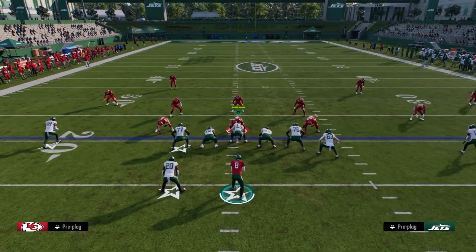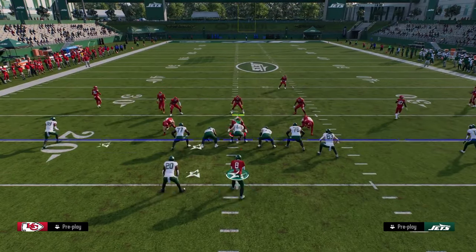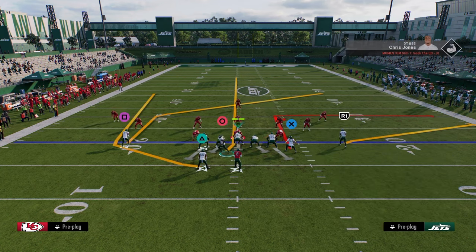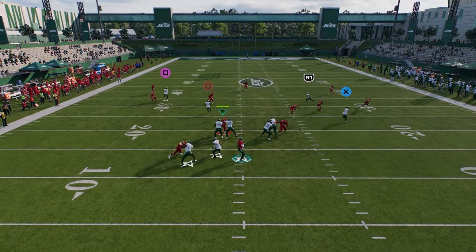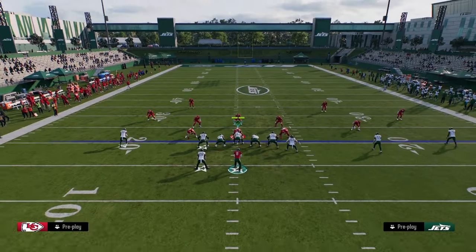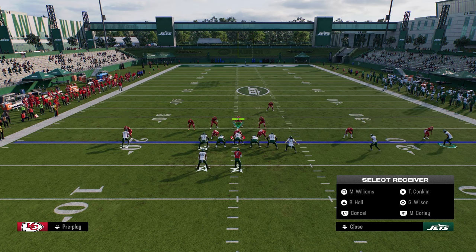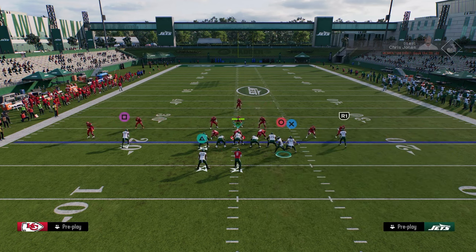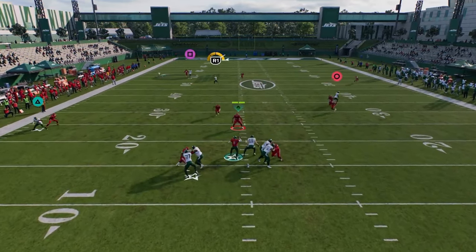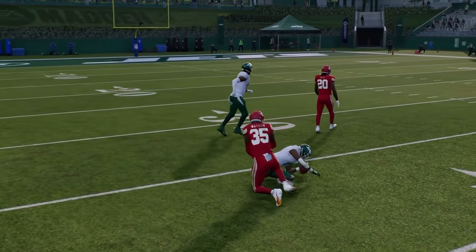Against zone coverage, really it's just the same reads. The read against zone is that post route. You can throw it all the way across the field. That's one of my favorite money plays — you can use it to beat a lot of different coverages.